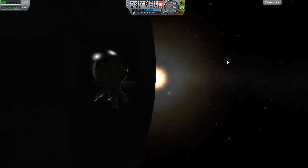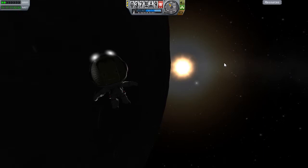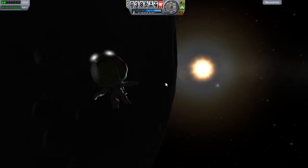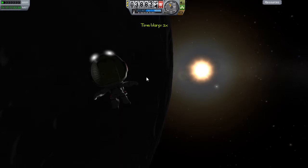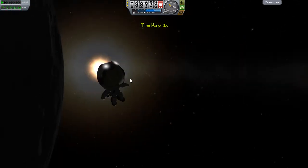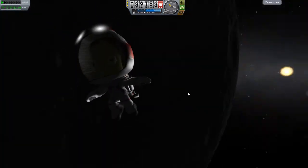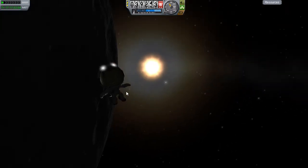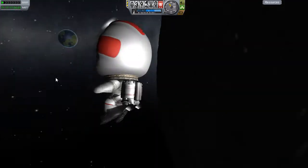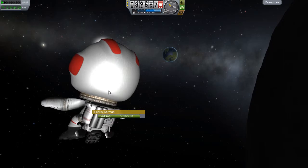Hey guys, welcome back to Kerbal Space Program - it has been so long! I thought I'd show you Lenry. Poor little guy - he's been in orbit around this rock that we call the Mun for an awful long time. I seem to have no control and stuff - I still seem to have no control. Speed is down. Who knows what's wrong there? But he's the guy we need to come and get. He's still got more than enough EVA fuel to sort stuff out when his ship does get there. I really wish I could turn him around to face the Sun so we can see what's going on with him - look, isn't that a great view? Why can't I control him?